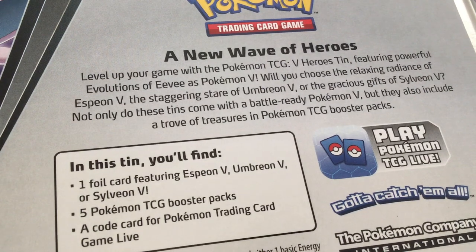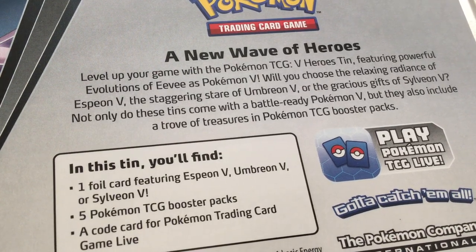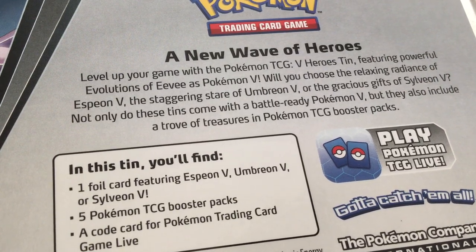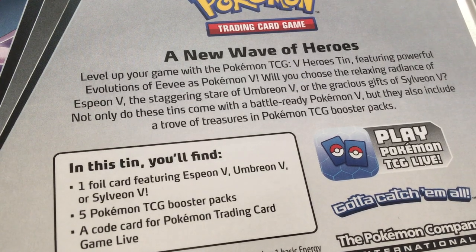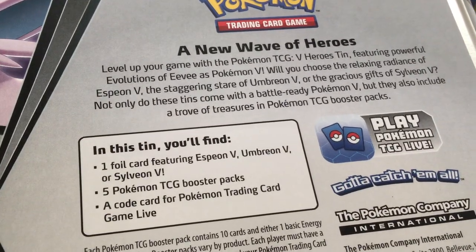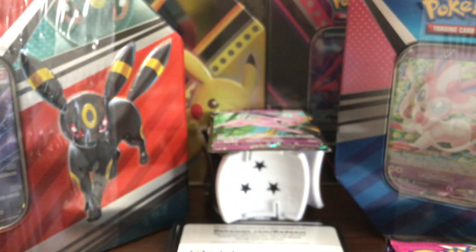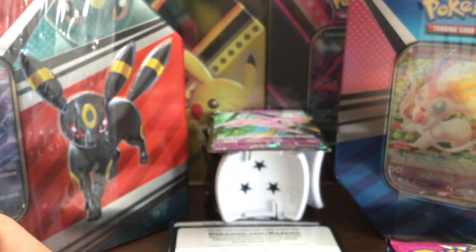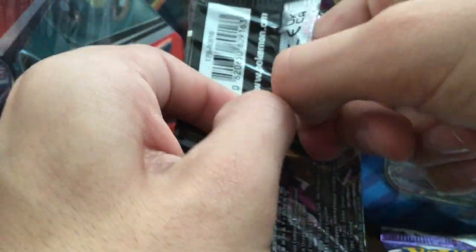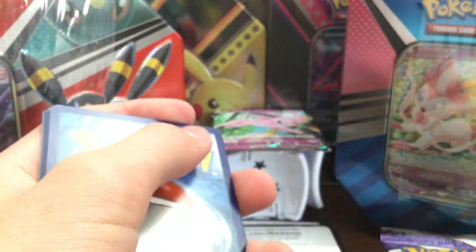'A new wave of heroes. Level up your game with Pokemon TCG V Heroes 10, featuring powerful Eevee evolutions as Pokemon V - choose the relaxing radiance of Espeon V, the staggering stare of Umbreon V, or the gracious gifts of Sylveon V. Not only do these tins come with battle-ready Pokemon V, but they also include a trove of treasures and Pokemon TCG packs.' We have the Espeon one here, five Pokemon TCG booster packs and a code card. Let's go Fusion Strike! I said this last time - I don't get many Fusion Strikes, but the ones I have are pretty good. I got the alternate art Inteleon VMAX, and I did film it.